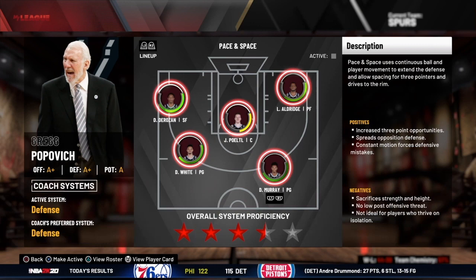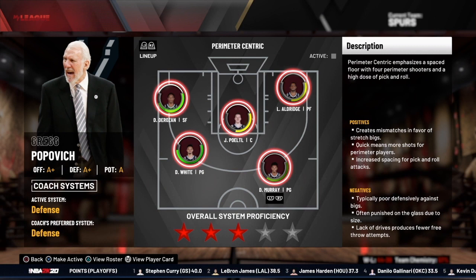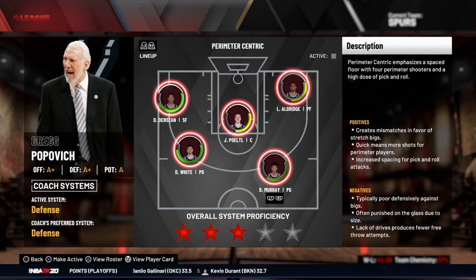Next is a perimeter centric system — more of a stretch four or stretch five approach where your big can play and shoot threes. Examples would be Kevin Durant, Kevin Love, Dirk Nowitzki, and Chris Bosh. In today's NBA, a perimeter oriented offense has created mismatches where traditional bigs just can't get on the floor. That's the perimeter oriented approach to style of play.